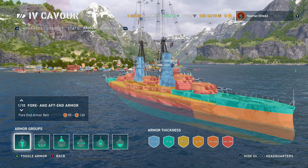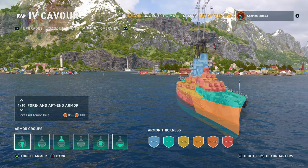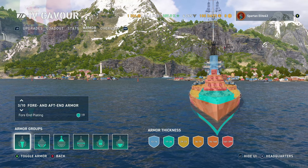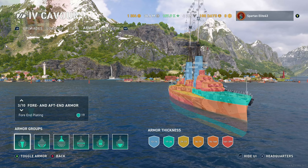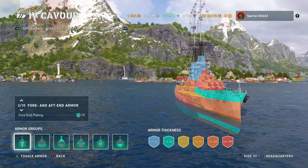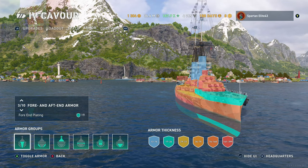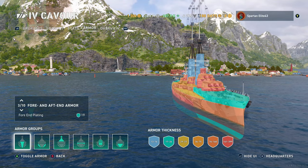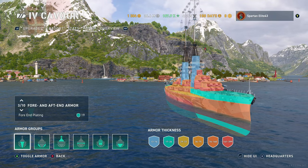Armor is one of the strengths of these ships. You have 85mm to 130mm of armor at the bow and it is a full wraparound bow. It still can be overmatched from the front — you can see that 19mm patch right at the front of the ship; all you have to do is aim deck-line, just like all other Tier 4s. Everything at Tier 4 can overmatch other Tier 4s.